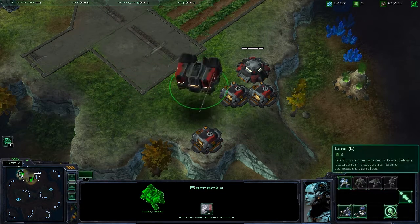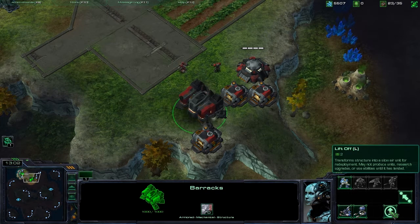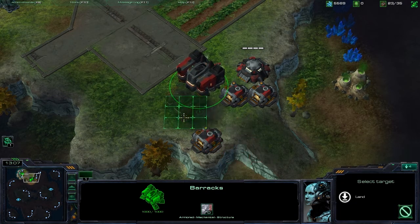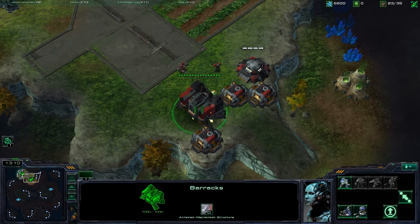We're going to choose to land. The land button is in the same place as the lift off button, so once you're in the air and you want to land again, you just select where you want to land.